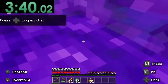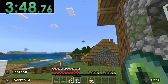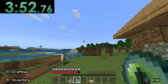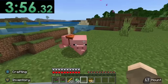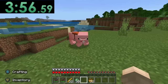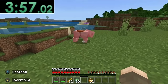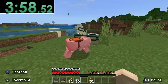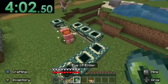The speedrunner returns to the overworld and they start throwing their eyes of ender in order to locate the stronghold. But this speedrun has more twists and turns than a rollercoaster, because while they're throwing the eye of ender, a pig with a saddle approaches them. If I go frame by frame, the pig is cycling through the items in its inventory — it's holding flint and steel, it's holding whatever this ball is. I cannot figure it out. And then it starts creating the end portal.